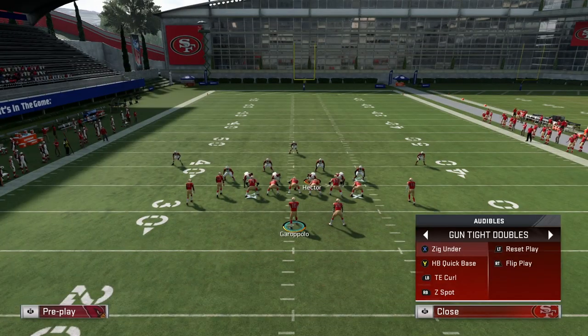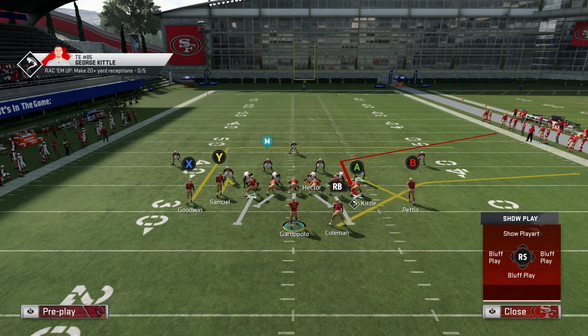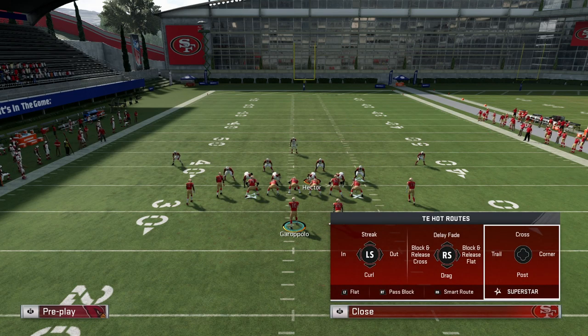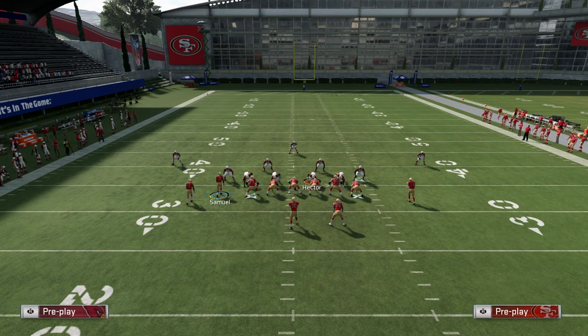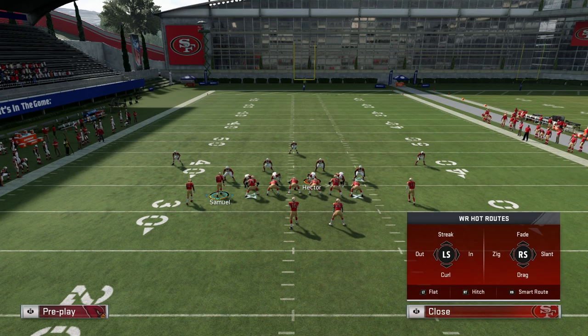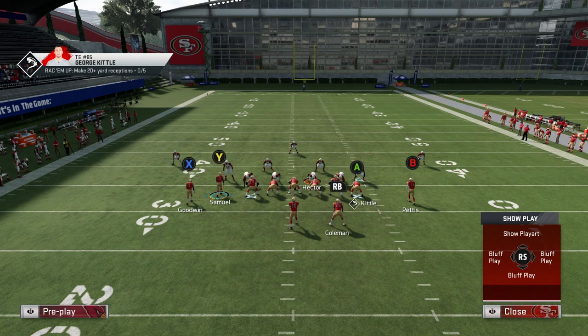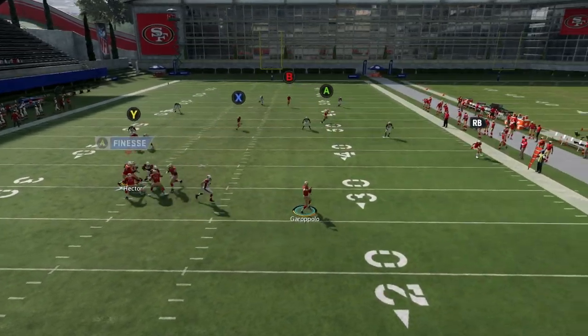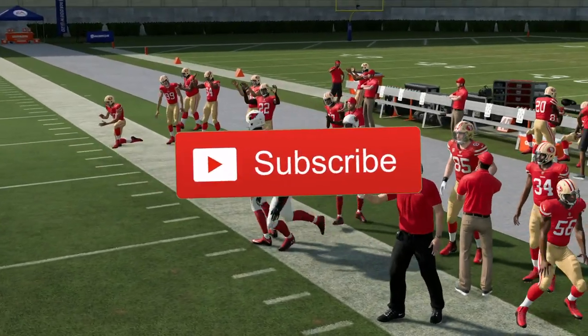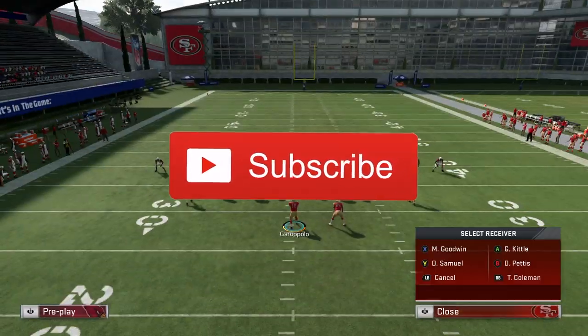That's the Tight End Curl — it's run more against man coverage for me but still works effectively in zone. Moving to the RBZ Spot setup. This is very simple: streak or fade B, and smart route the A route — click A then click the smart route button to make it a little deeper so it gets over those cloud flats that bite down on the table route. Leave Samuel on the hitch in case there's no vert hook — you can low ball that if nothing else is open. A gets over that zone, wide open, and even without guarding the RB route, Kittle gets wide open anyway.